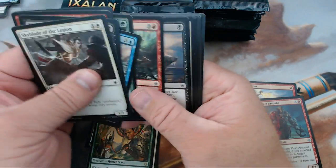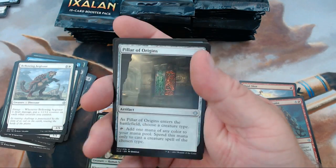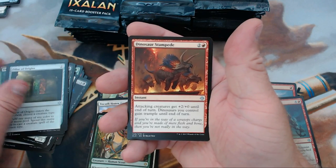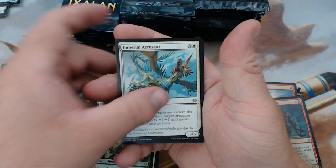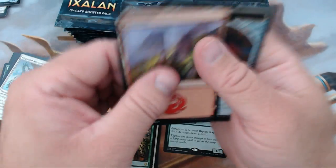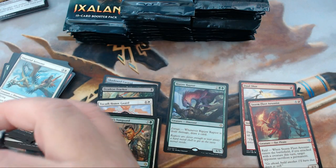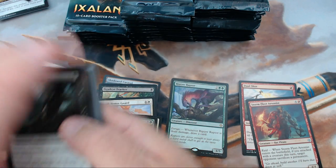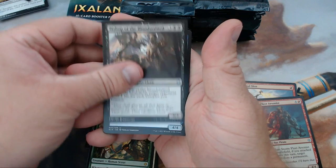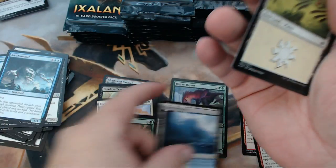Like we've said in some previous videos, we're doing our best to cut down video time so we're not having 25-minute or half-hour box openings. We have Pillar of Origins, Dinosaur Stampede, Imperial Aerosaur, and our rare is Ripjaw Raptor — I think that guy's a few bucks. Next pack: Favorable Winds, Bishop of the Bloodstained, Air Elemental, and our rare is Glacial Fortress — we'll take that.